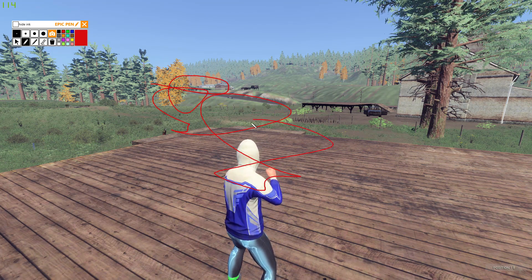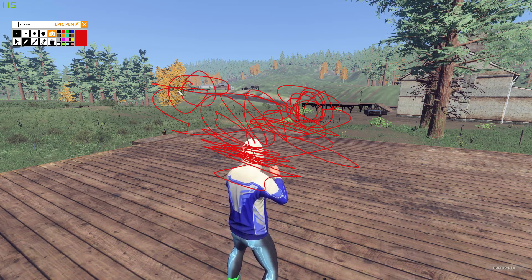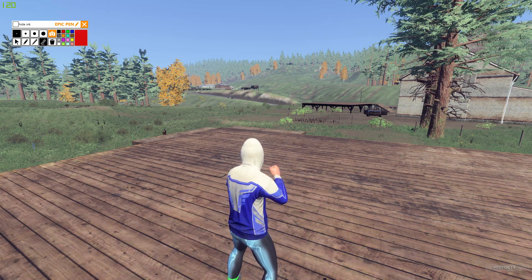Pretty much we can just draw wherever we want, just like this. Look at this magical picture — it's kind of looking like a face, maybe a face or a bit of a sloth, I don't know. But it's pretty cool. So let's delete this.